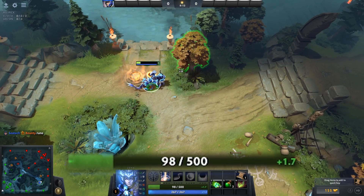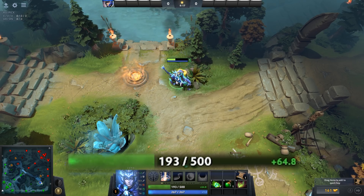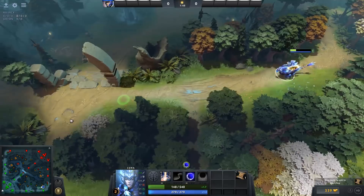HP regen items are important because they allow you to heal damage taken and stay in lane longer while getting last hits and collecting experience. Let's use a healing salve as our example. If you're low on HP in lane like this, you could either go all the way back to the base.